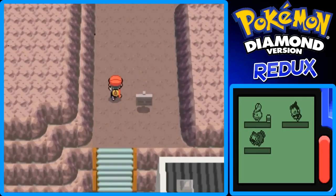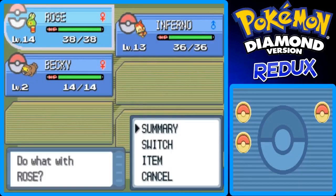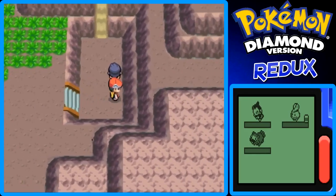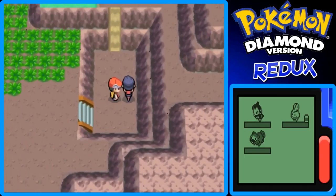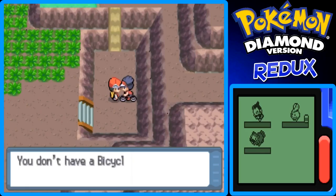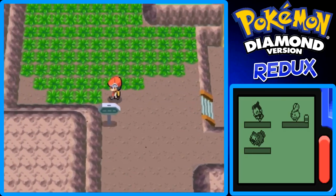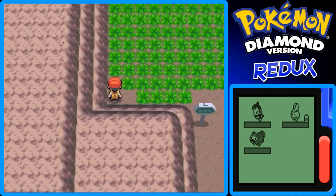I'm going to show off Route 207 right here — I got the number right, which is awesome. There's really not much on this route. This is only half the route, and we can't access the full route yet because there's a slope you can't run up — you need the bicycle for it, which we'll get in the future. If you talk to the NPC he says: 'That slope's too slippery, you need a bike to get up. There's a cycle shop in Eterna City.' We'll get to Eterna City way later though.